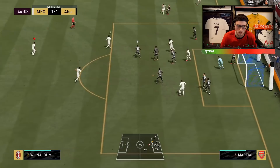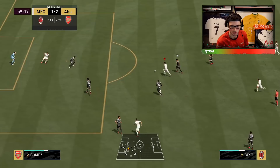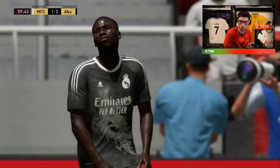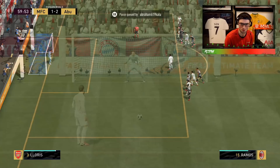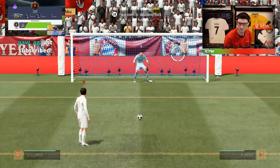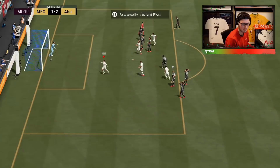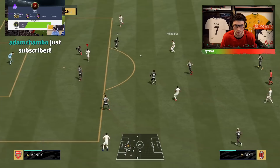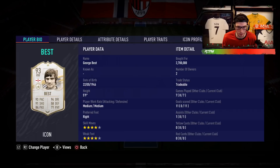Penalty! I didn't do anything, ref. I didn't do a thing — that's the most phantom penalty I've ever seen. I don't understand how that was a penalty. Trying to figure out the window to score here — it's not easy. Bestinho hits the post! Okay guys, so my verdict on George Best: very worth the coins. He was really good, and it's great to see because Best hasn't been that good in FIFA in recent years.